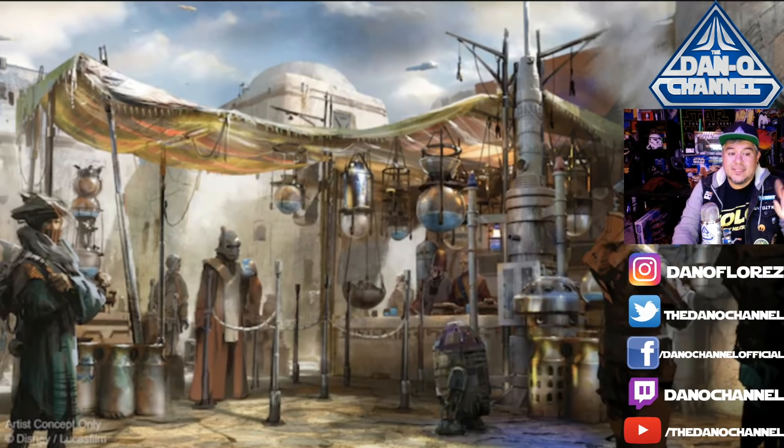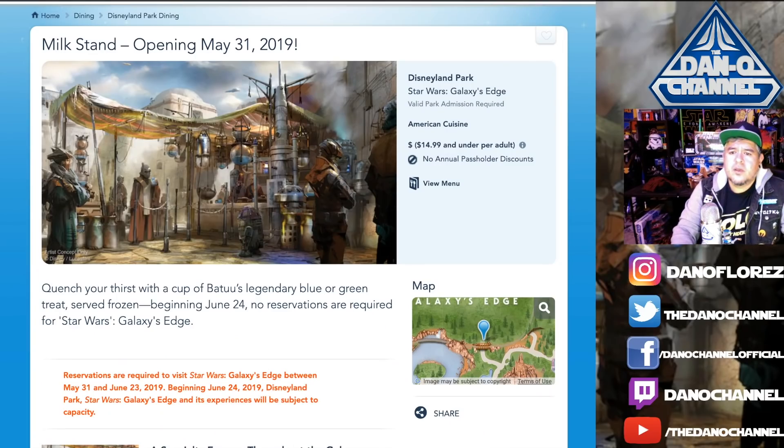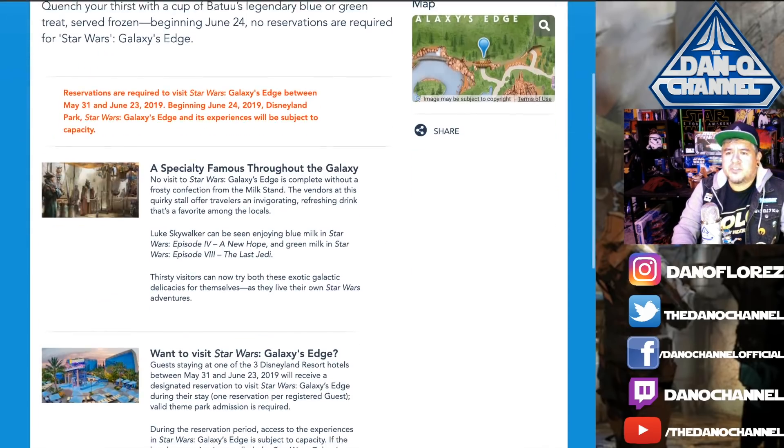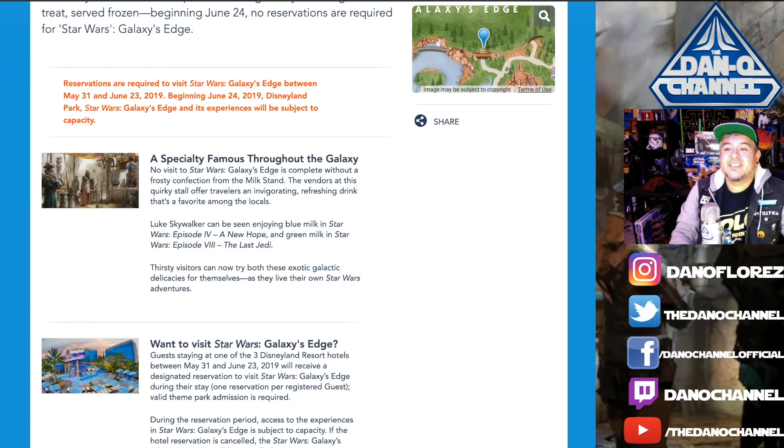Let's read what Disneyland's website has to say. It says: 'Quench your thirst with a cup of Batuu's legendary blue or green treat served frozen.' And then: 'A specialty famous throughout the galaxy — no visit to Star Wars Galaxy's Edge is complete without a frosty confection from the milk stand.' Luke Skywalker can be seen enjoying the blue milk in Episode IV: A New Hope, and the green milk in Episode VIII: The Last Jedi.